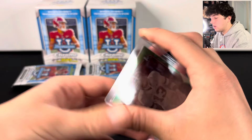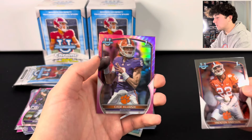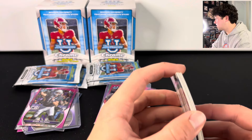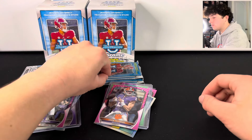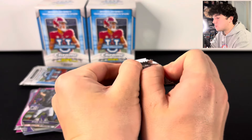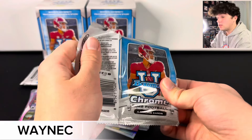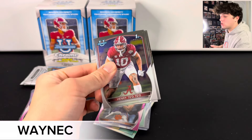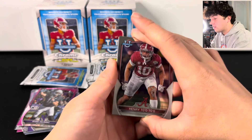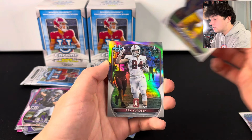Hopefully we can get a comp on that one as well. We have the pink here — it's going to be Cade Klubnik. The out-of-99 is like a two dollar card. If you're wondering what we use to comp our cards, we use Market Movers and eBay. We have a deal with Market Movers — if you use the code WAYNEC when you sign up with the link in the description, you can get a 14-day free trial and 20% off.